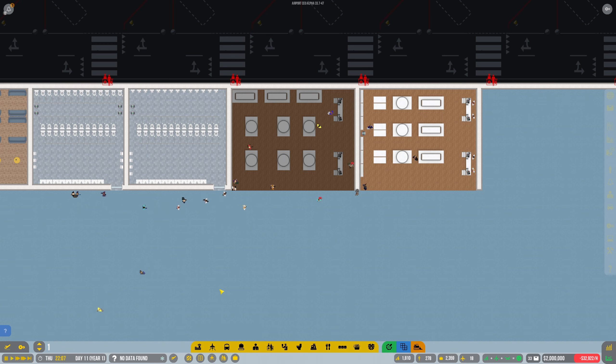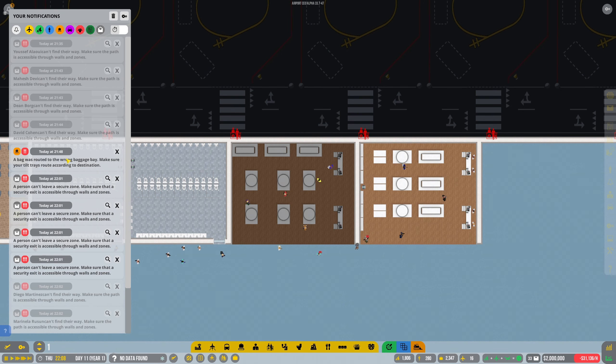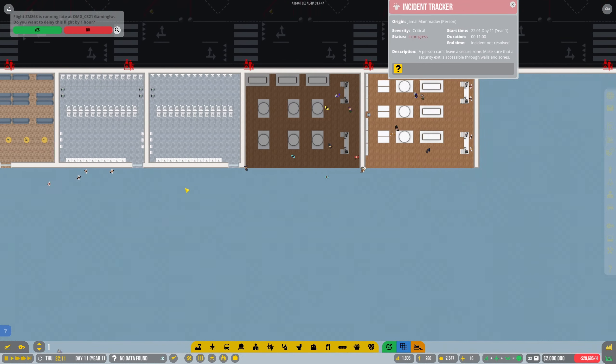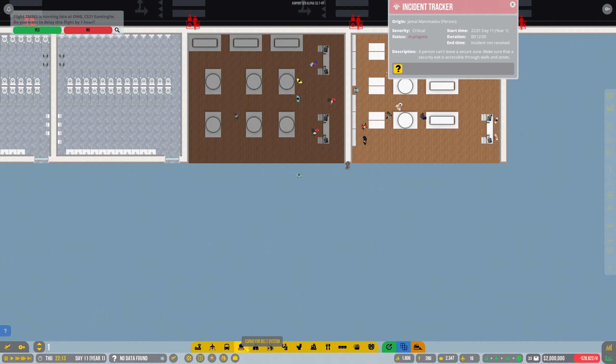I didn't see half the messages there. Can't leave the secure zone — he's gone clearly not, because I just destroyed that room.